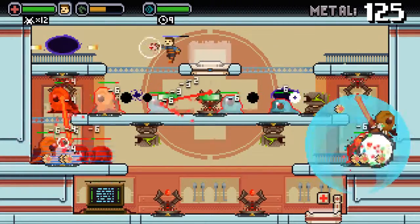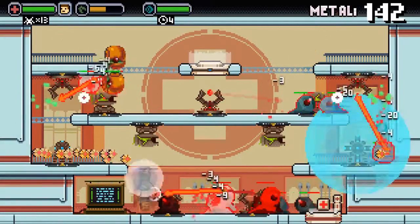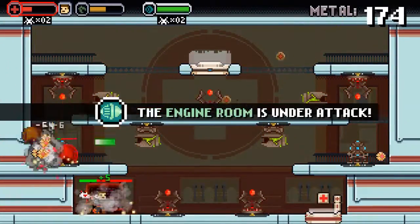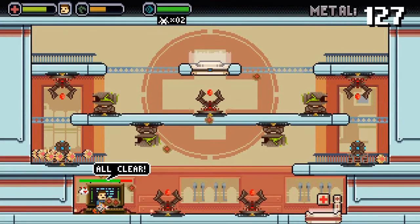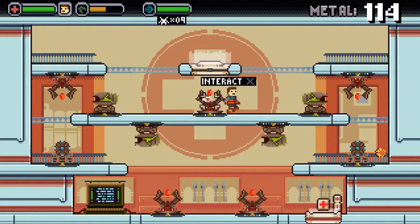Although it looks a lot like Contra and Gunstar Heroes, Space Jacked plays by a lot of the traditional tower defense rules. Dave starts with only so much metal to spend, but he'll pick up more with each enemy he kills. He'll use his collection of metal to build new turrets, repair the damage, and even upgrade the defenses. But he only has a few seconds to do this before he's off to the next wave of bad guys.